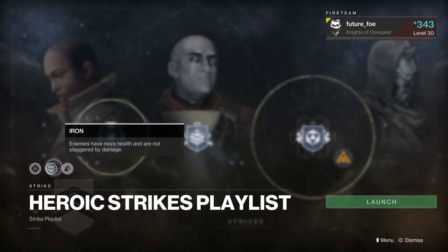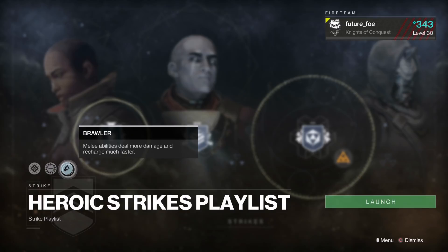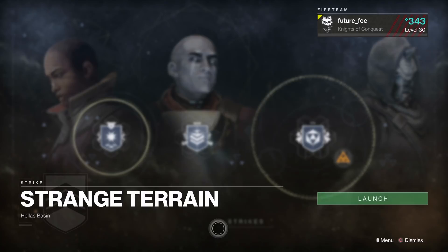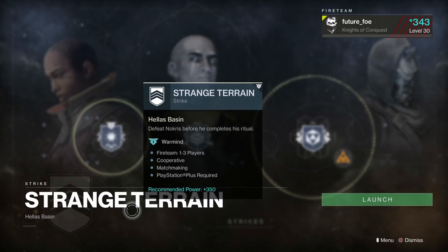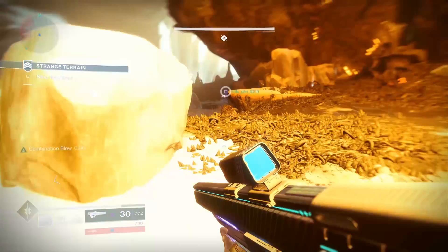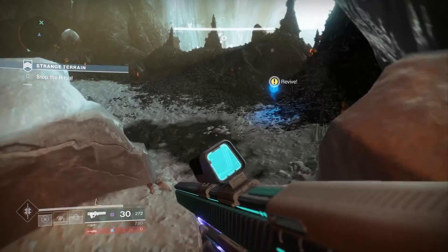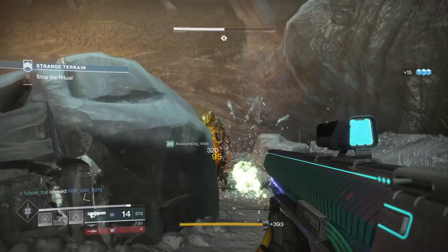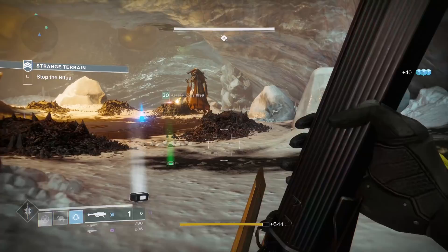I discovered this while trying to queue up for Heroic Strikes. I just selected Heroic Strikes from the director and was looking over the modifiers, and then all of a sudden the Heroic Strikes indicator went away and Strange Terrain was queued up in front of me instead. We could never before have selected an individual strike. So I'm not sure if this is a bug, a weird feature, or some secret that I or someone else discovered around the same time. I played the strike through — we defeated Nokris again and completed the strike — no exclusives, nothing fancy, no indications. So maybe there's a secret section of this strike that we have yet to discover.